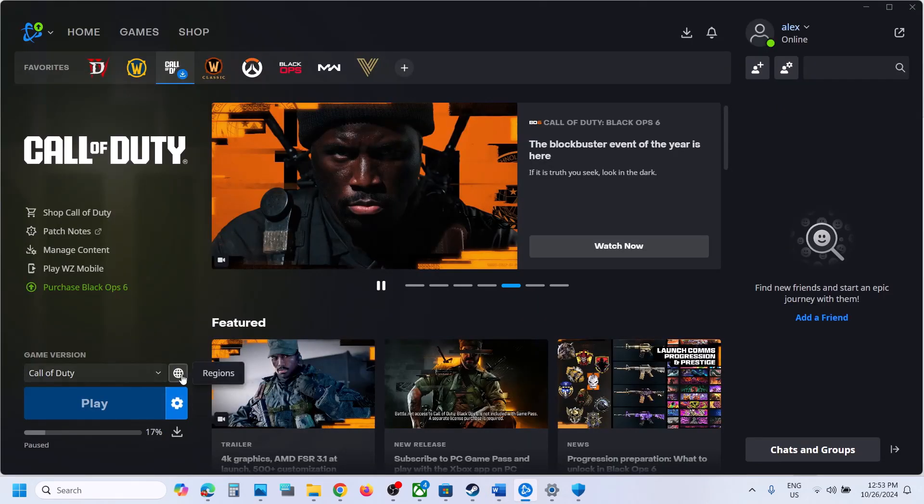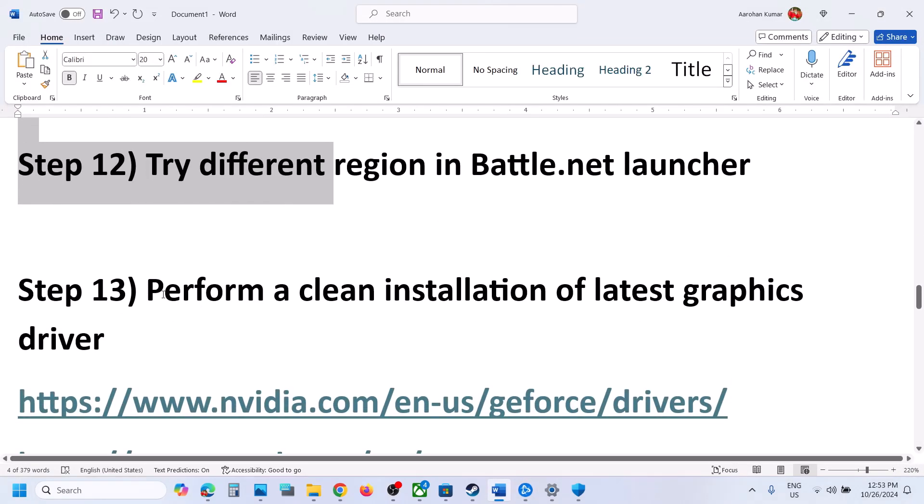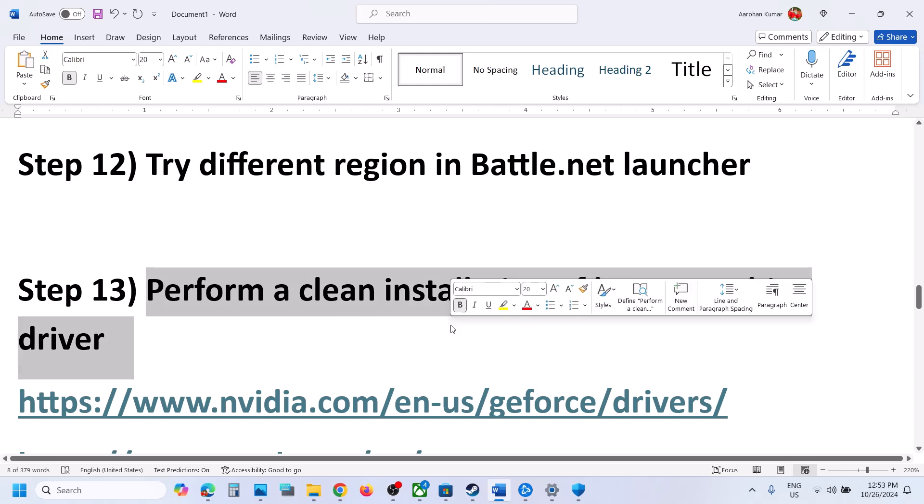The next step is to try a different region in the Battle.net launcher. Go to the game and if it is set to America, try Europe or Asia. Set a different region and then check.